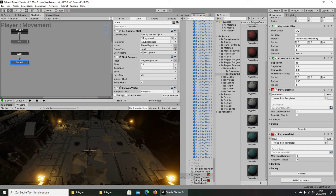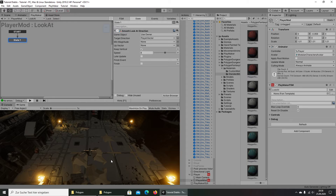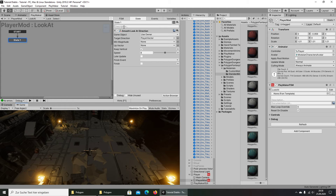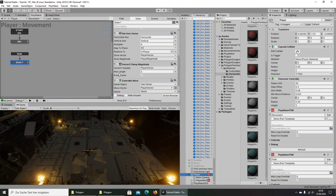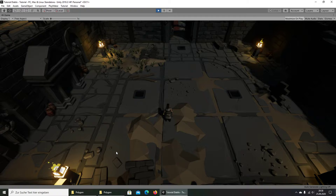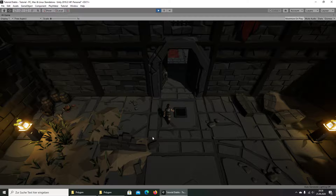I remove the Late Update and test. That is our walking. We can make it a little faster. The max length from the player vector — let's set it to 5 and 3. Yeah, that looks much better.